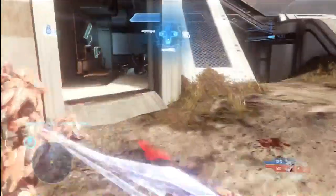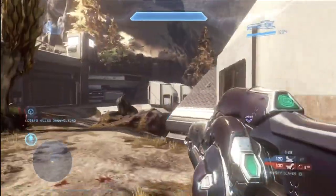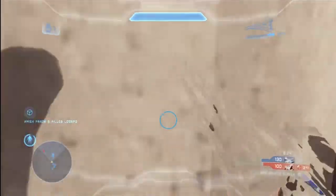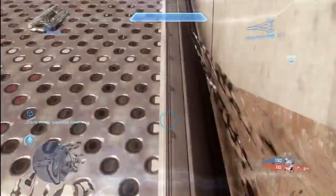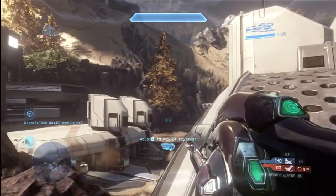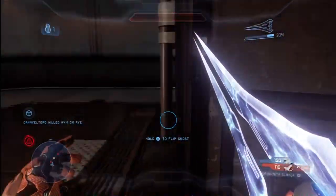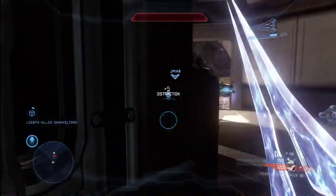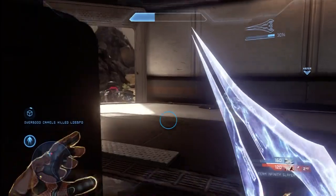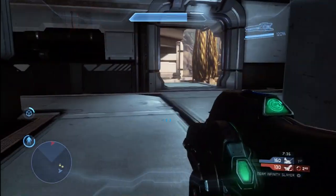I'm going to grab the beam rifle right here, which is kind of the covenant sniper. This is a really fantastic weapon — it wasn't in Halo Reach, it was in previous installments, and I really like it. You can fire two shots in quick succession, so if you don't hit them the first time you have a great opportunity to pick up that second body shot or headshot. I wanted to use my active camo up here on the roof of this building — a really great spot on the map. Unfortunately, I kind of get sandwiched here. There's two players on me, but my teammate bails me out and I get a distraction medal.